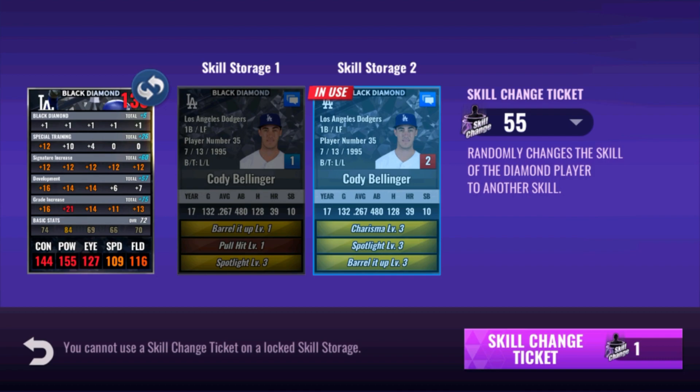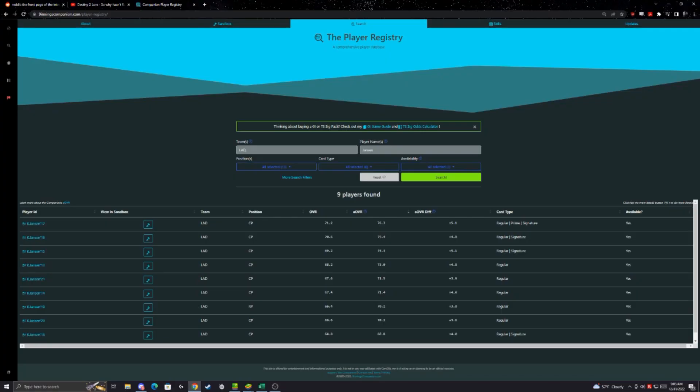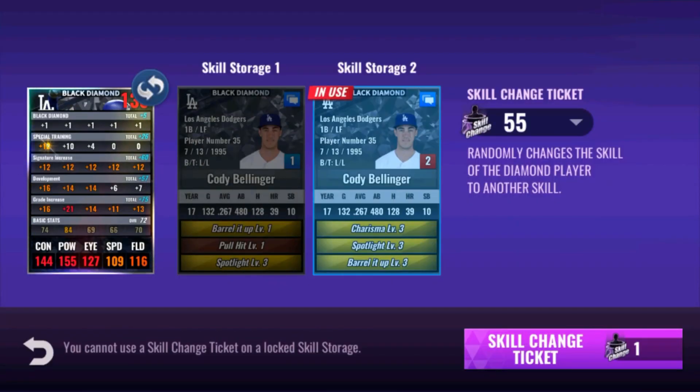Oh my god! Oh what — oh my god guys, that came off the rip — off the skill change ticket! What?! I have never seen that. I think Fireballs had a video like six months ago where he had a set like this end up three-three-three off the rip. Makes me want to retrain him — go for less speed field. Look at his power — look at this dog, this card is going to be great.